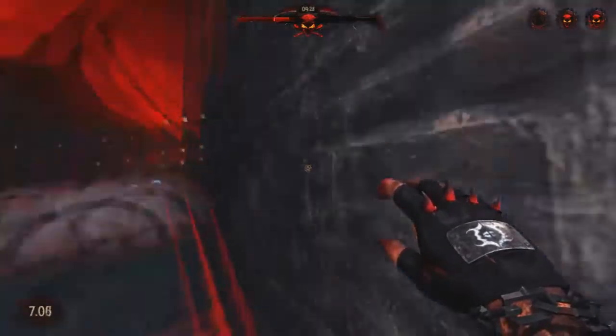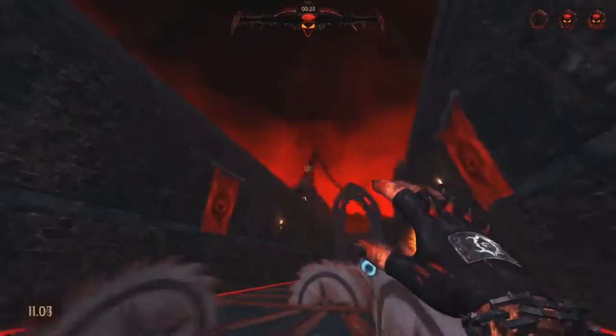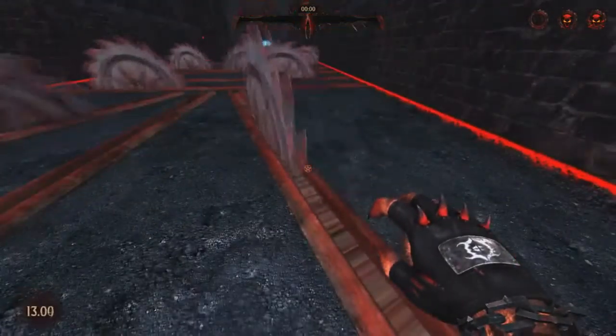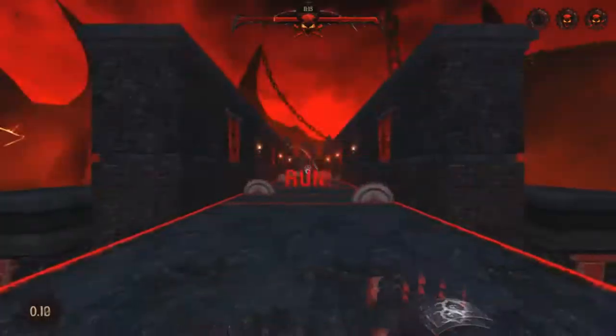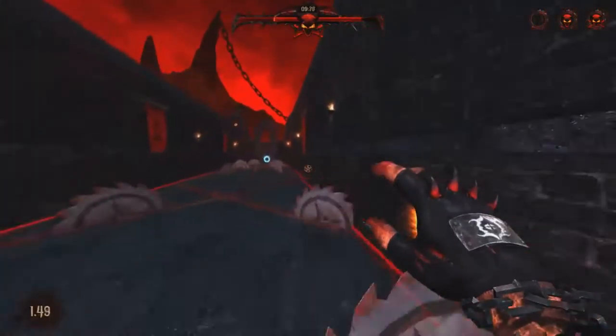You actually have to use your brain to get up there. You can't glitch the wall and get up there - you have to actually go through all the saws and do it that way. God, you are just the smartest person in the world, aren't you.